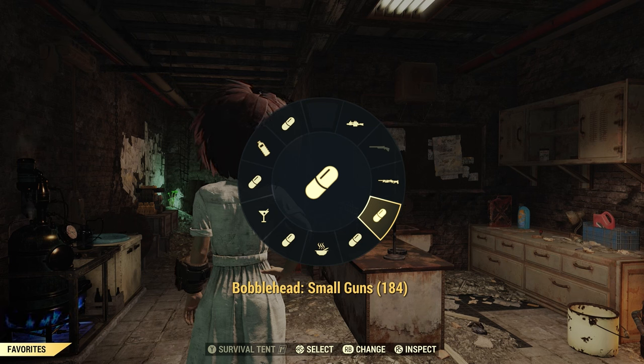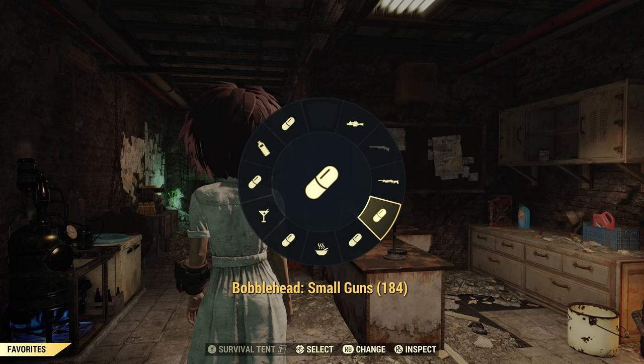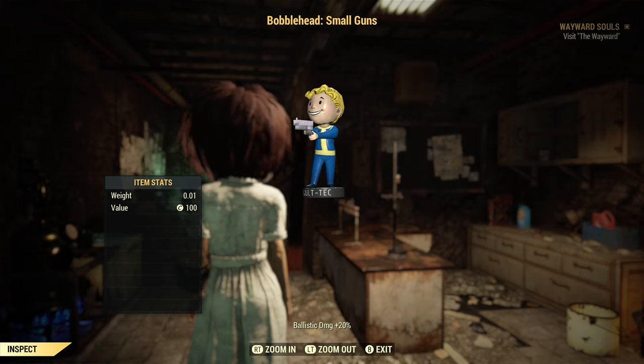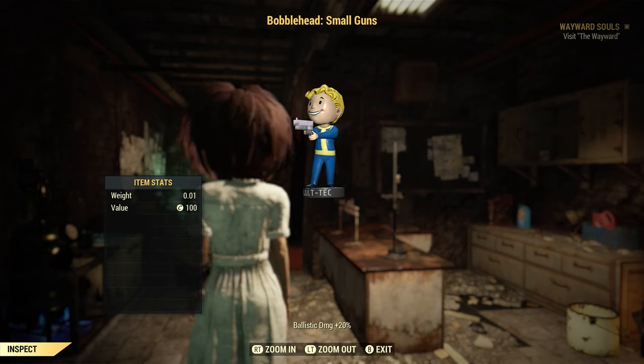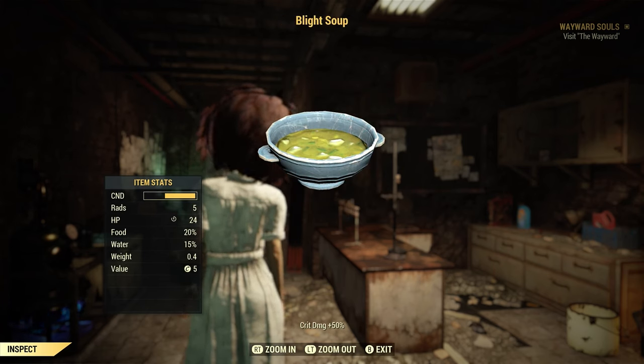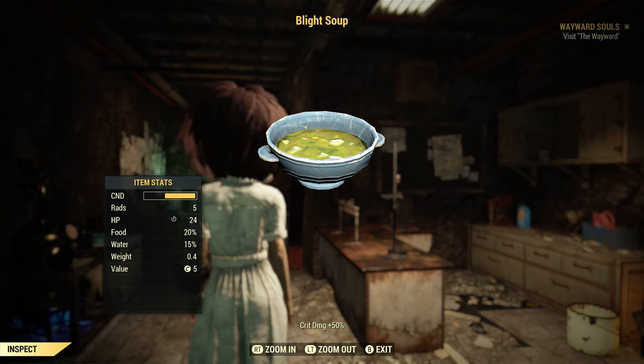Now for buffs. The first buff is the small guns bobblehead, which gives 20% more damage to ballistic weapons — and since the rail rifle is ballistic, it benefits. The second buff is the Guns and Bullets magazine, which gives 100% more critical damage with ballistic weapons. The third buff is blight soup: just blight and boiled water, giving 50% crit damage. This is why I use herbivore — to get more damage from blight soup.